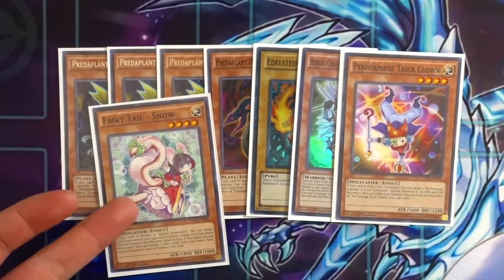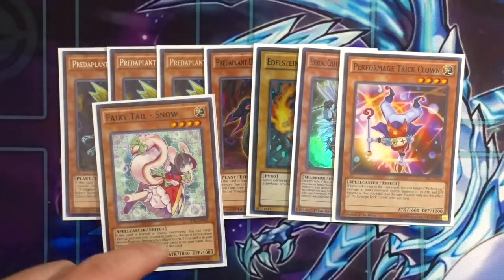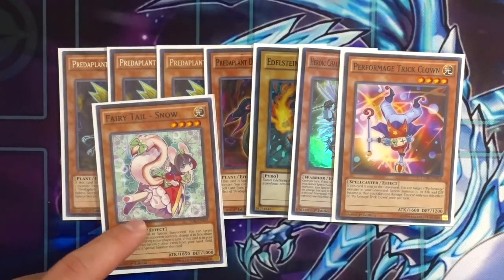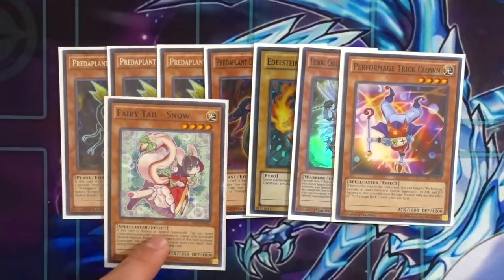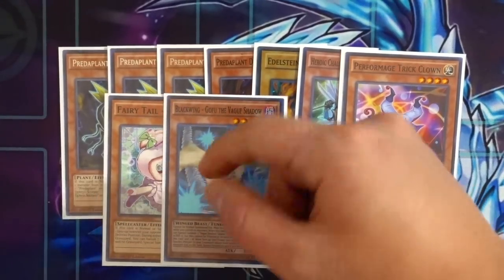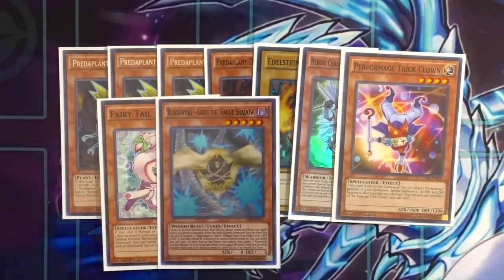One Fairy Tail Snow — absolutely amazing, one of the best interruption cards in the deck. It's really good when you mill it, or you can send Fairy Tail Snow to the graveyard via Brilliant Fusion. One Gofu the Vague Shadow — it's a one-card Decode Talker. Why not? If you're going second and open Gofu, you're in a great position to freely spam your extra deck.